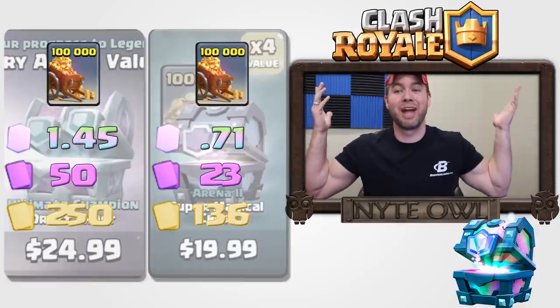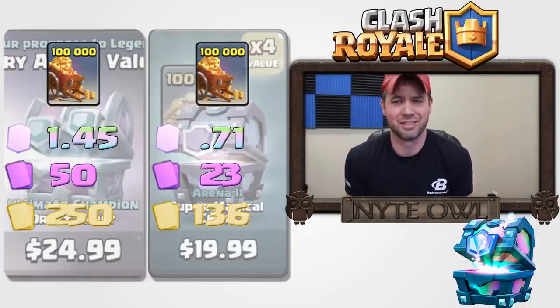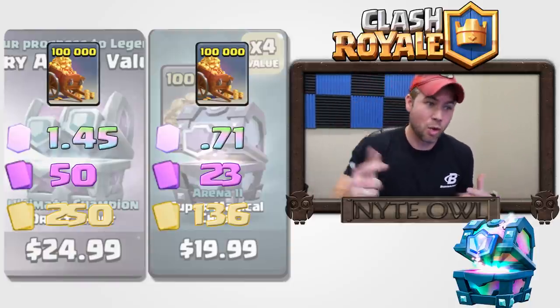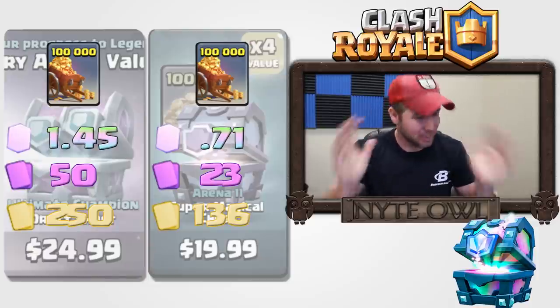It's also worth noting the draft chest gives you almost double the gold too. So you get pretty much double everything for five bucks more. In my mind it is a no-brainer — if you have the chance, go ahead and get that ultimate champion draft chest.